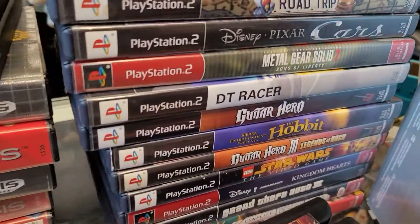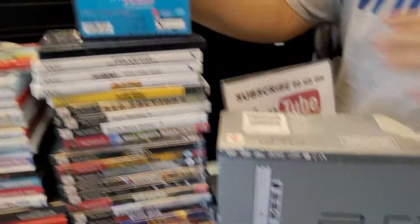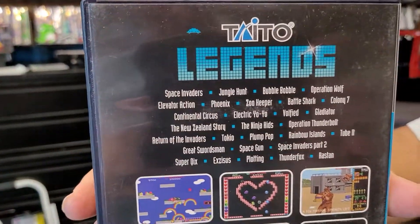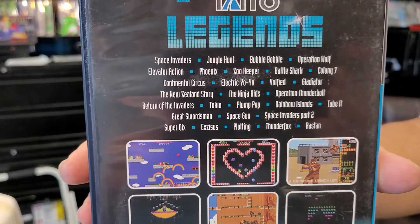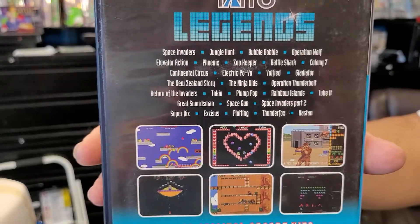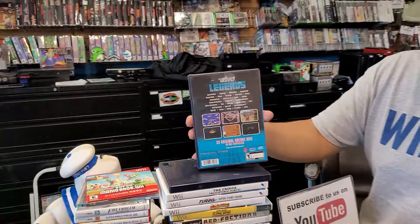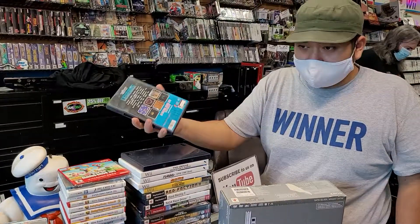Who cannot live without DT Racer — that's an awesome game. And of course the PS4 — let's see what's on the back of this. There's something good that I like... Jungle Hunt, oh — Elevator Action! I always love that one. Some good old classics on that. All right, hey guys, come on down to Player One — it'll be a great time!